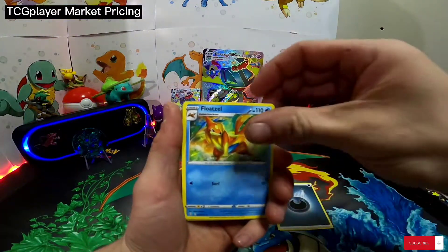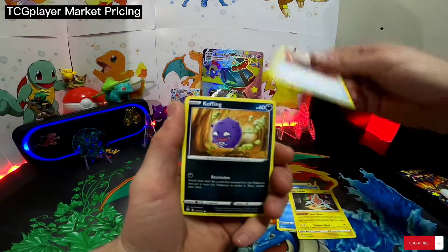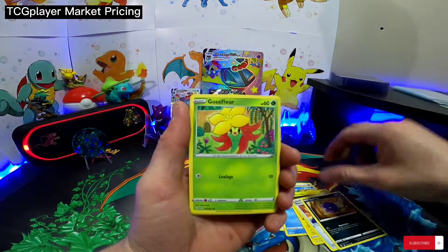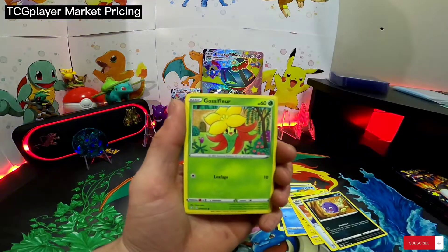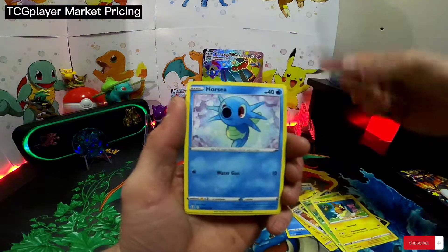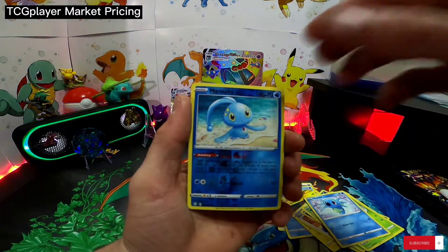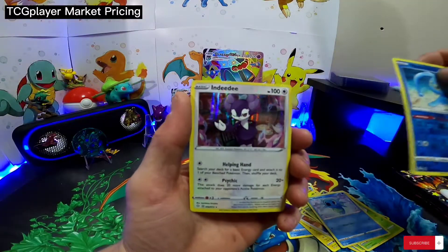Alright, first pack: Floatzel, Rotom, Rusted Shield, Koffing, Glossopher, Morpeko, Yanma, Horsea, Reverse Manaphy, and Indeedee Hollow.